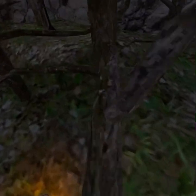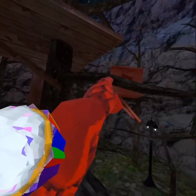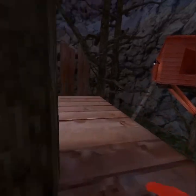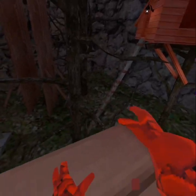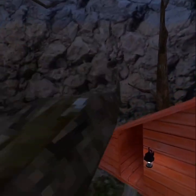Then you get onto this branch, and right here. Then you can either get onto that branch and jump up, or you can just jump up from here and run. So that's the end of that one, but there's also extra to it. The extra part is you can jump onto this branch, jump up here, get up to here, and then get on top of the treehouse.